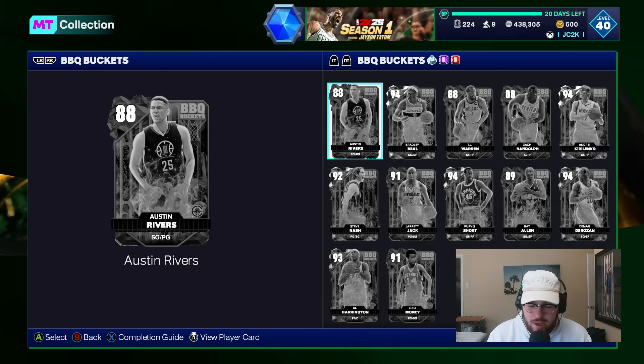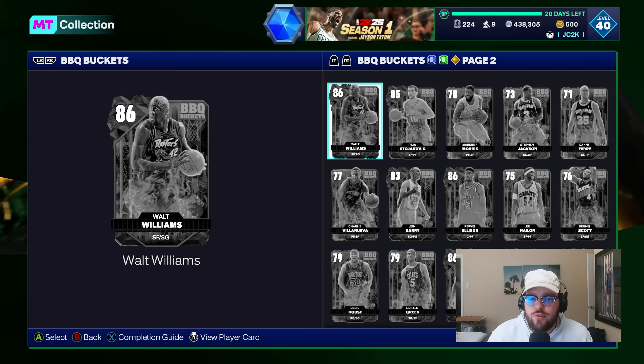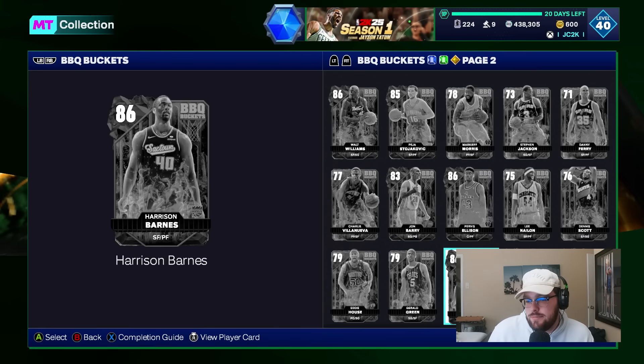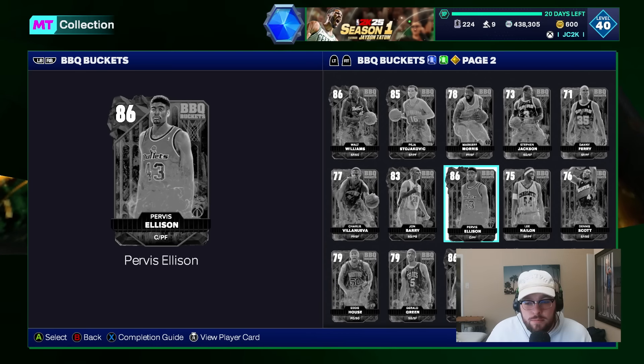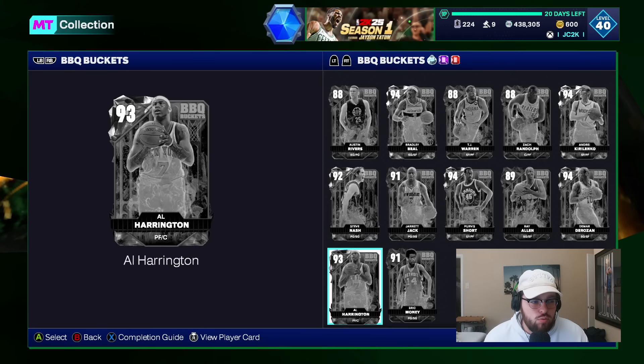So every single ruby and up. There are 45 cards in this drop, but there are only 15 ruby and up. There are 30 sapphires, emeralds, and golds. I'm not going to rank all those guys. I will make a quick shout out — Sapphire Harrison Barnes and Sapphire Purvis Ellison, both very good budget cards. Both are very capable if you're looking for a budget small forward or budget power forward. Really nice budget cards, but as a whole, I don't think this drop is that great in terms of those guys besides those two cards.